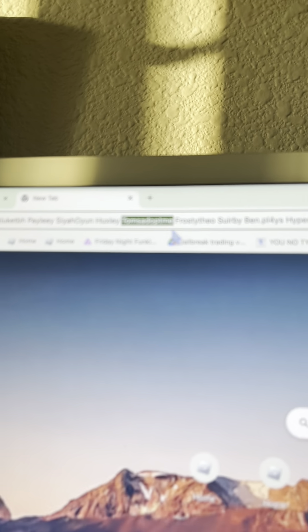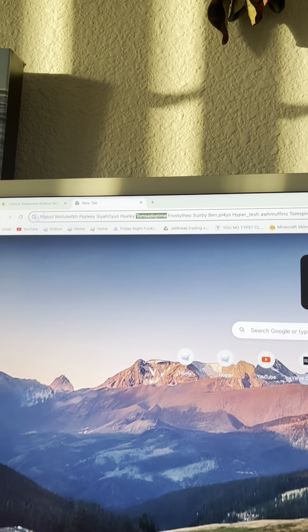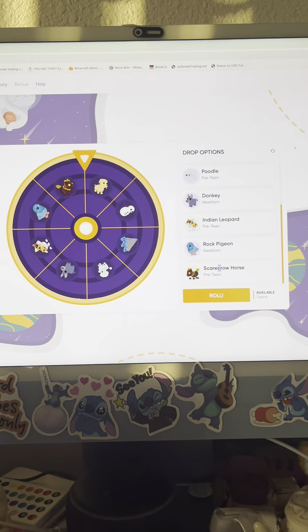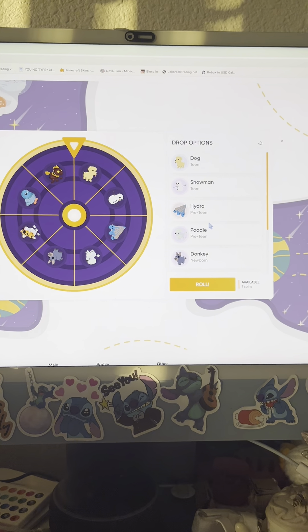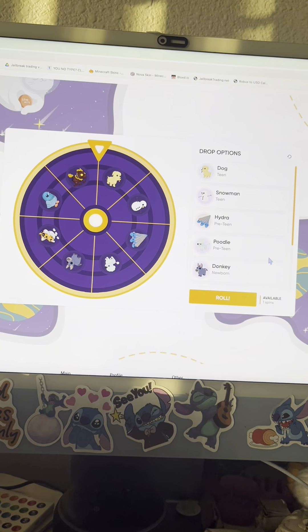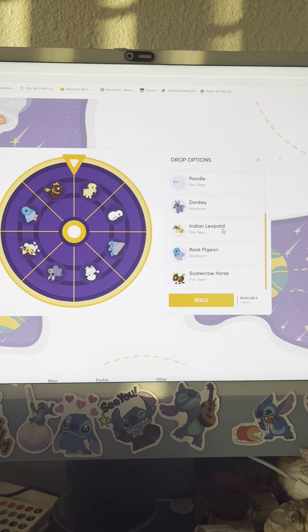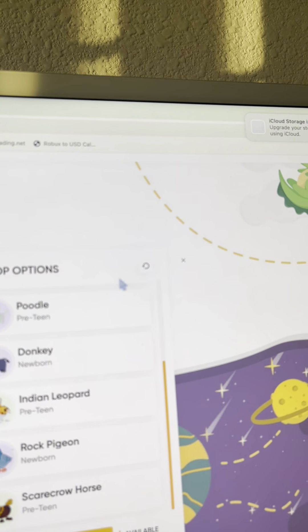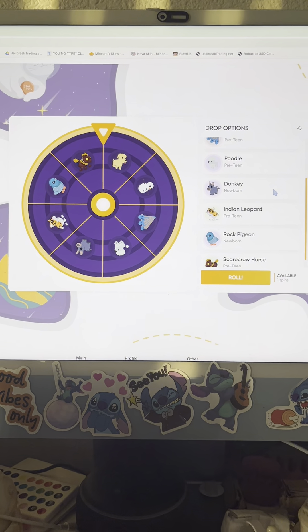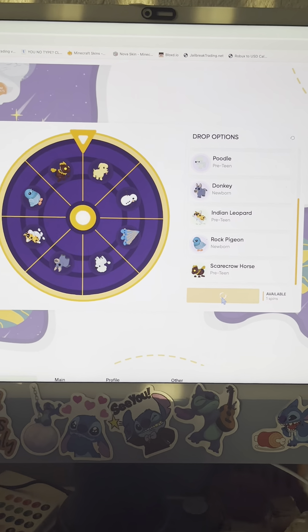Adopt Me works — at least in my country. And if you don't like the choices it's giving you — I actually really like it. I like these choices. They're not the best choices, but if you don't like the choices that it's giving you for the pets, you could redo it right here. But I personally like the pets it's giving me, so I'm just gonna roll it.